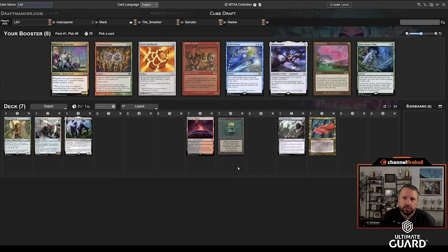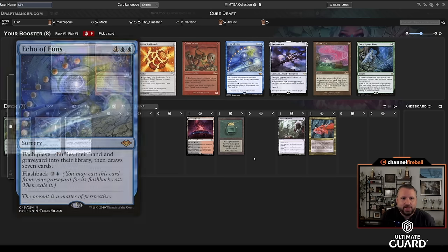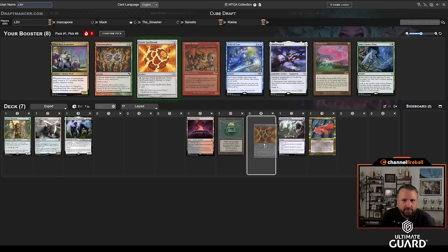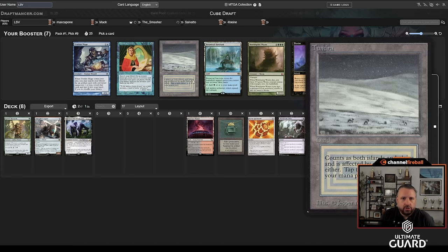Pyrite Spellbomb came back — I love it with Lurus. I might just do that. Once Upon a Time is very good, but I think this is a very good Pyrite Spellbomb deck. Passing Echo — I'm kind of glad, because Salvato loves these big mana combo decks. The last time we did a three-on-three, I was passing to Salvato and drafted blue-green, cutting him, and he still drafted it. So I'm glad he didn't fall into that trap. I'm going to take Pyrite Spellbomb here.